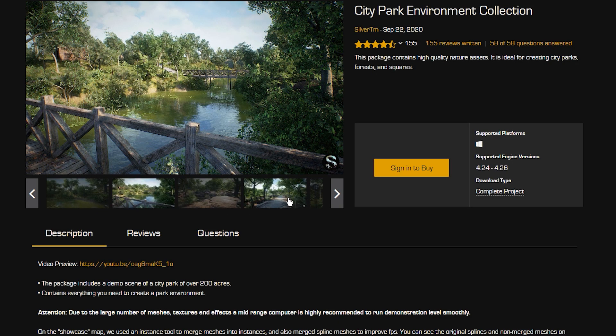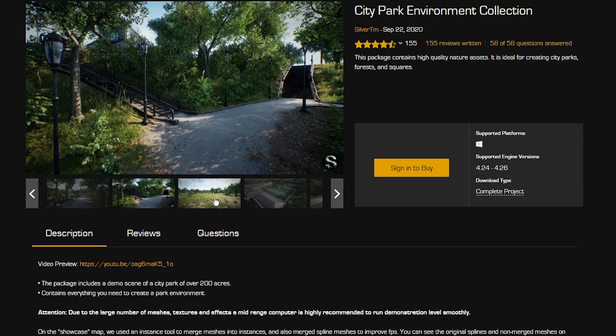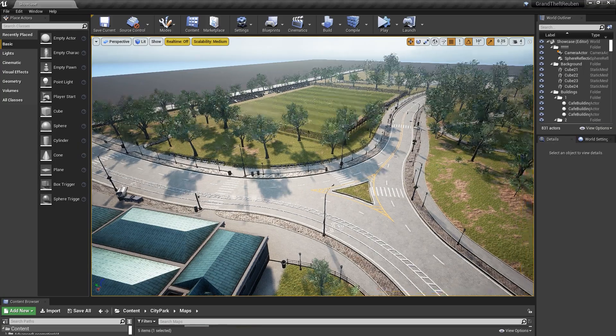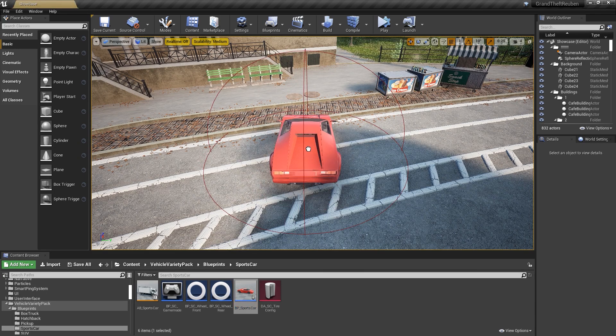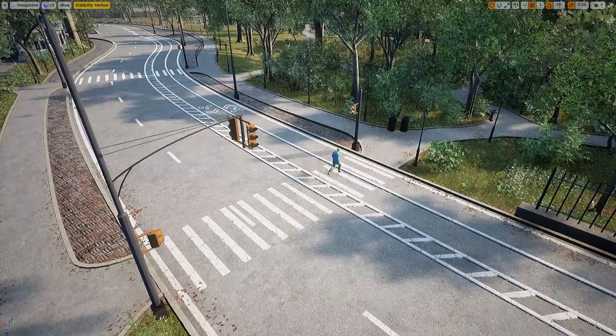The first thing I needed was an open level, and somehow I managed to find this amazing 200-acre map that was completely free. Despite my GTX 3080 only getting 40 FPS on it, I had to use it. The map had roads, which is important because I'm adding vehicles, and it also has footpaths, which I need for coding civilians that walk around the map.